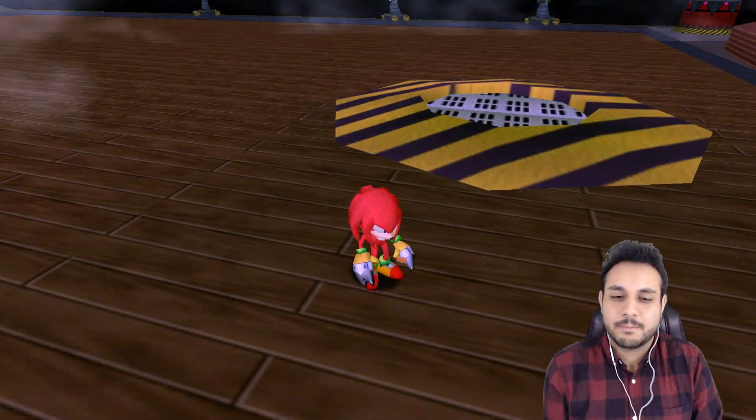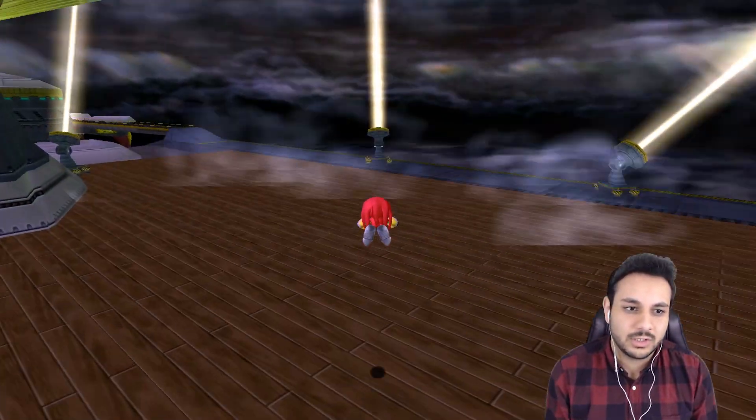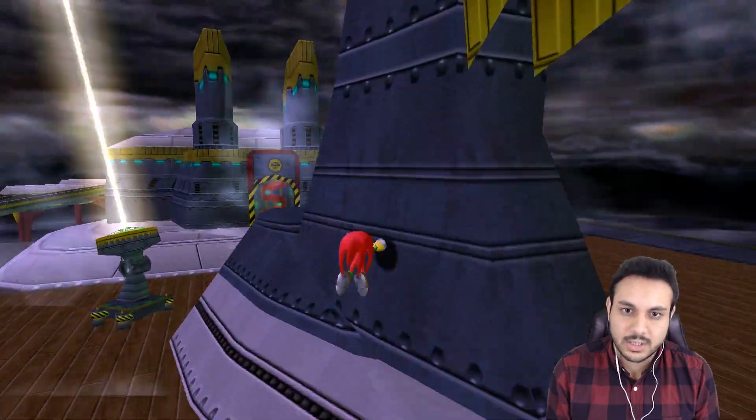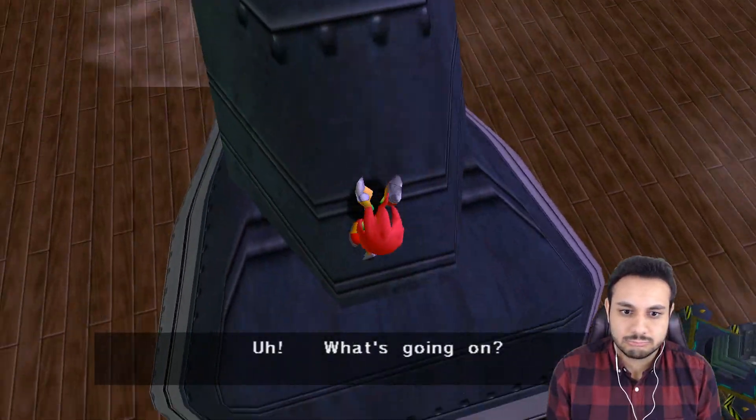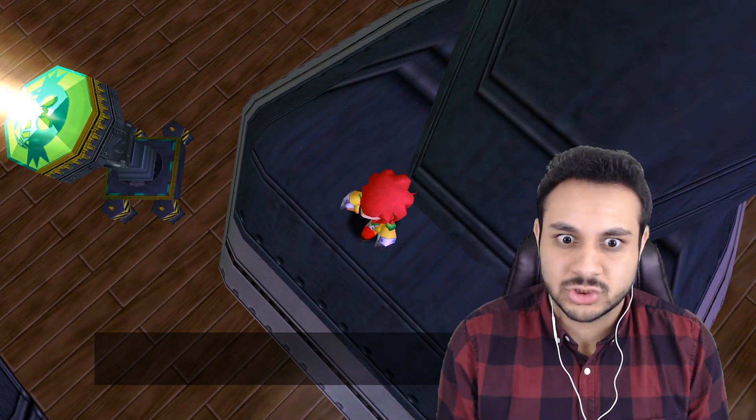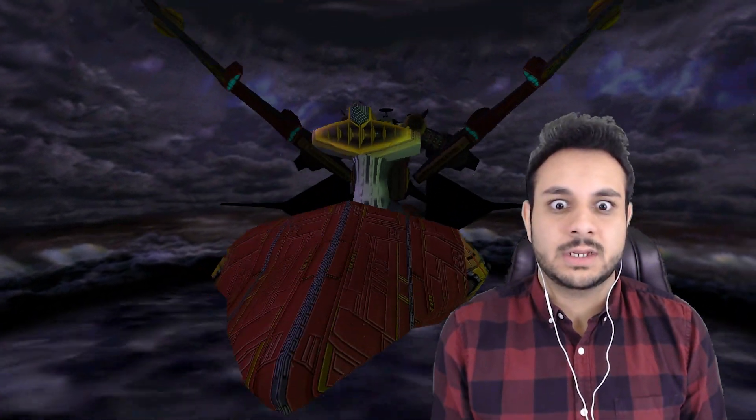Hello Procrastinator, Sam here and welcome back to Sonic Adventure. We are currently doing Knuckles' story. We are on the Egg Carrier and I was just trying to fly. Apparently I activated a cutscene.